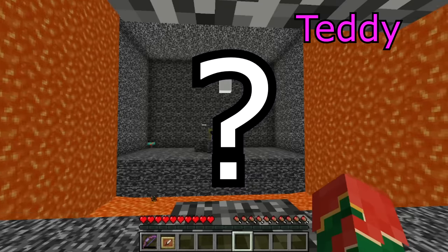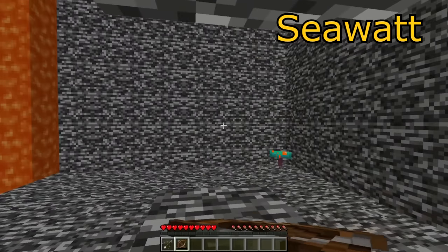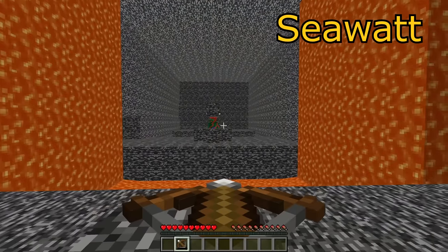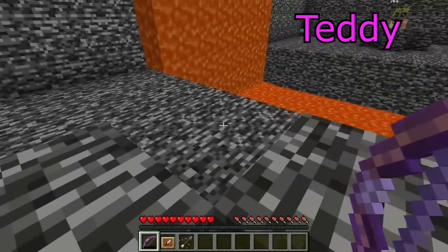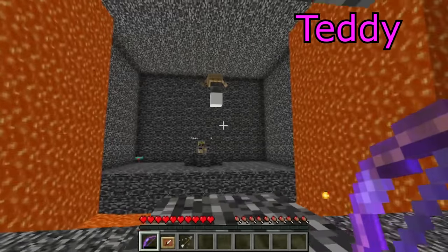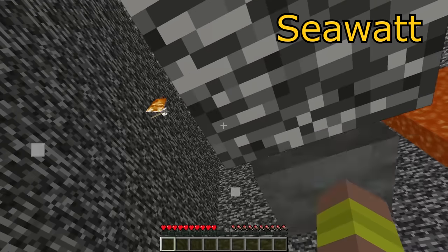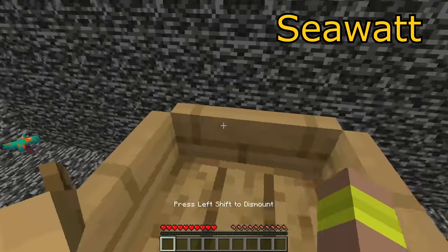There was only one problem: Teddy didn't have an arrow. But the solution was easy — I had a crossbow with an arrow. I loaded up my crossbow and aimed it at the block next to Teddy, making sure I wasn't going to miss, and then I shot it. The arrow landed close enough that Teddy could pick it up. Then Teddy lined up a shot on the powdered snow and fired. The flame arrow destroyed the powdered snow, instantly dropping the anvil and the boat into my reach, making it so I could escape my bedrock cage.